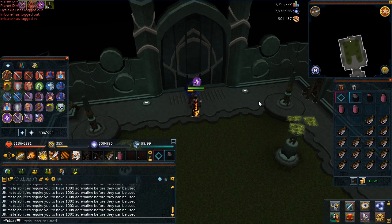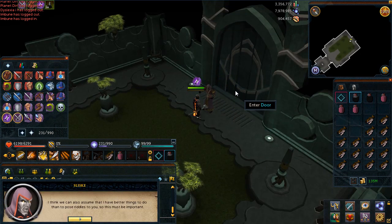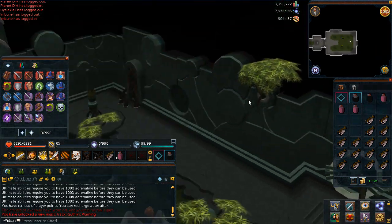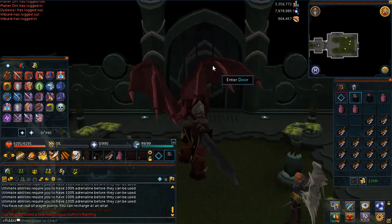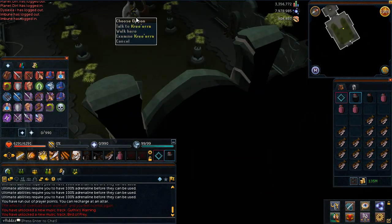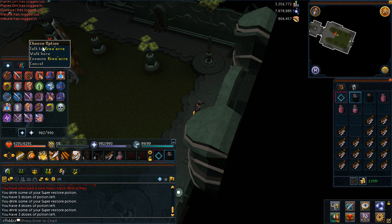After you kill the last monster, hold Spacebar and choose the first options through the text to progress to the next stage. The next part of the quest requires you to kill Armadyl's general, Kree'arra. Make sure you use your pots before you actually speak to her. Once you've spoken to her, hold Spacebar, choose the second option, and then use the first option to initiate the fight.